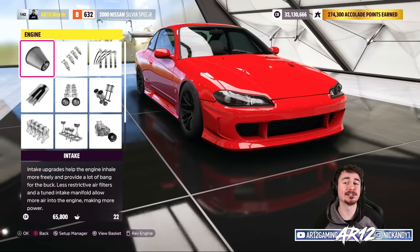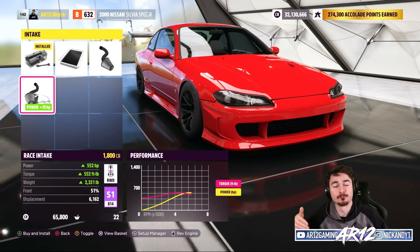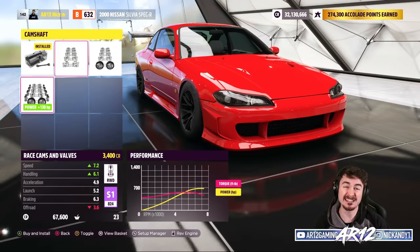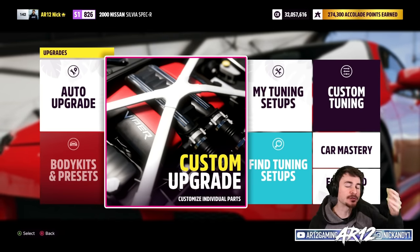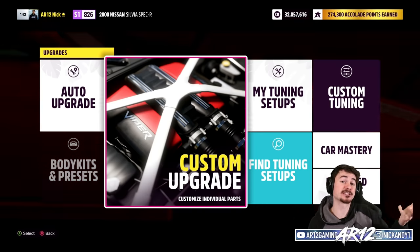Last but not least, come to your engine customization. This is where you can toss in as much or as little horsepower as you want — everybody's going to want something different. I personally like to run really high horsepower drift cars, usually around 1,000 to 1,500 horsepower in most of my videos. For this tutorial though, I'm going to keep it fairly simple — let's run 600 to 700 horsepower. That's going to be a good place to learn with. After we toss on a race exhaust and race camshafts, we're at 700 horsepower. We weigh 2,300 pounds and we are set up for drifting.